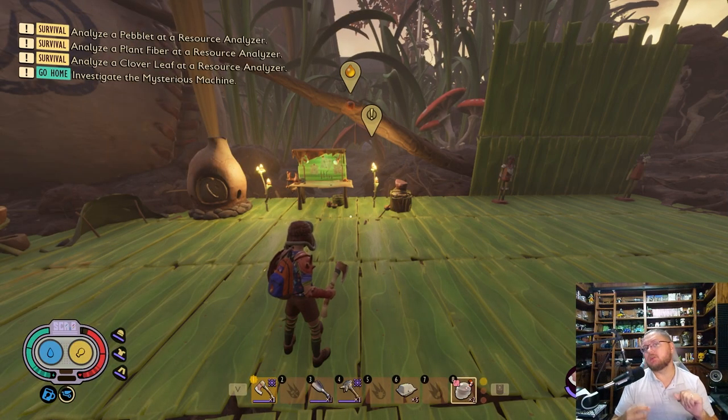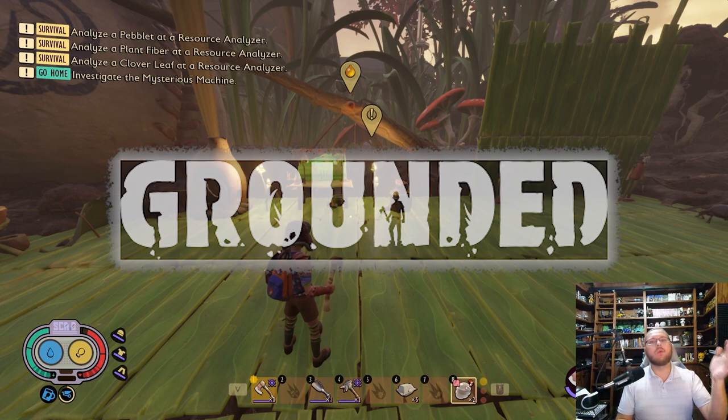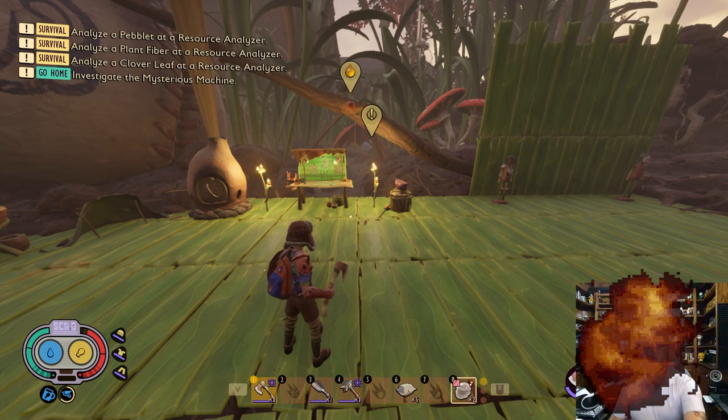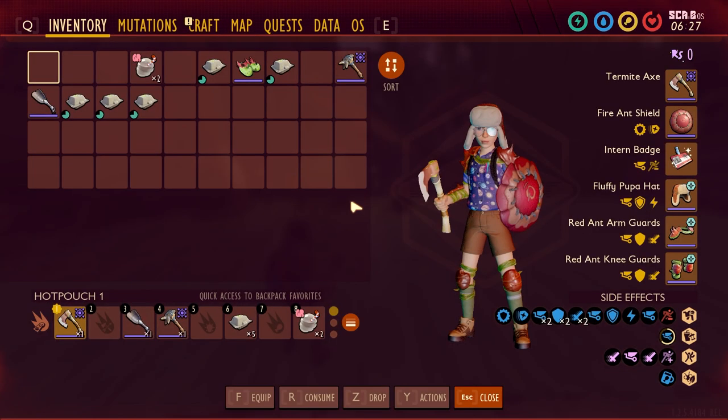Today we're back with another build video for the game Grounded. It's all about building — carrying the most resources and getting there as quick as you can. I'm going to go over the armor you'll be wearing, the weapons and tools you'll be using, as well as the mutations and how to unlock them all within this video.